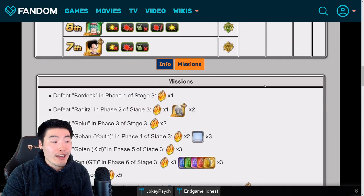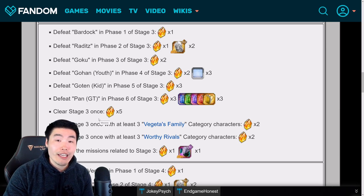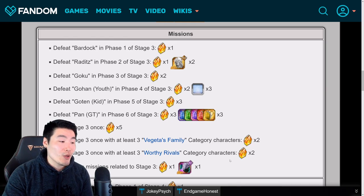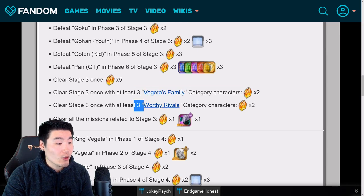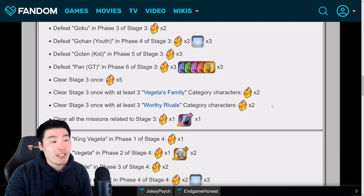As far as rewards, you get a good amount. You get some stones for defeating each enemy for the first time, plus extra stones for using specific category units on your team. For level three, Goku's Family, you get 22 stones total for clearing all the missions. You get stones for beating all the stages once, five more stones for beating the entire stage, two more stones for clearing with at least three Vegeta's Family category characters, and another two stones for clearing with at least three Worthy Rivals category characters. Ideally, build a team with three Vegeta's Family and three Worthy Rivals so you can clear all the missions at once.